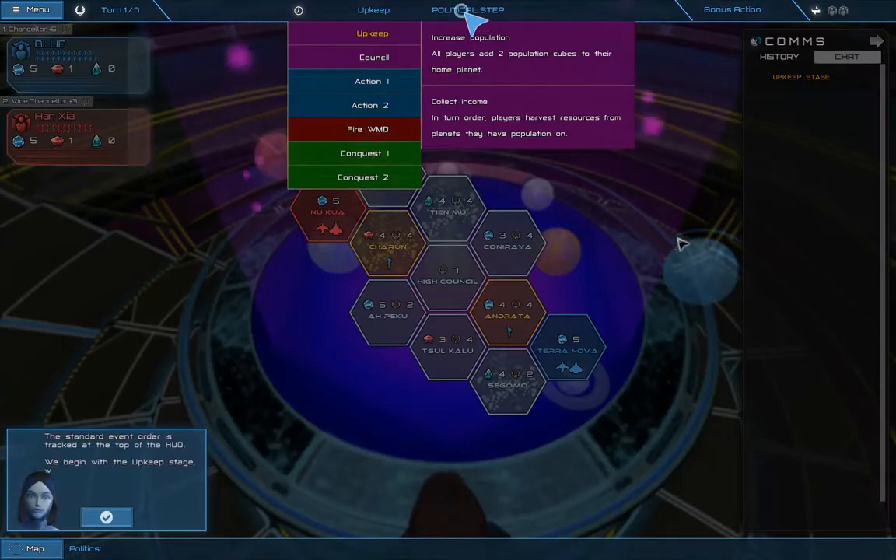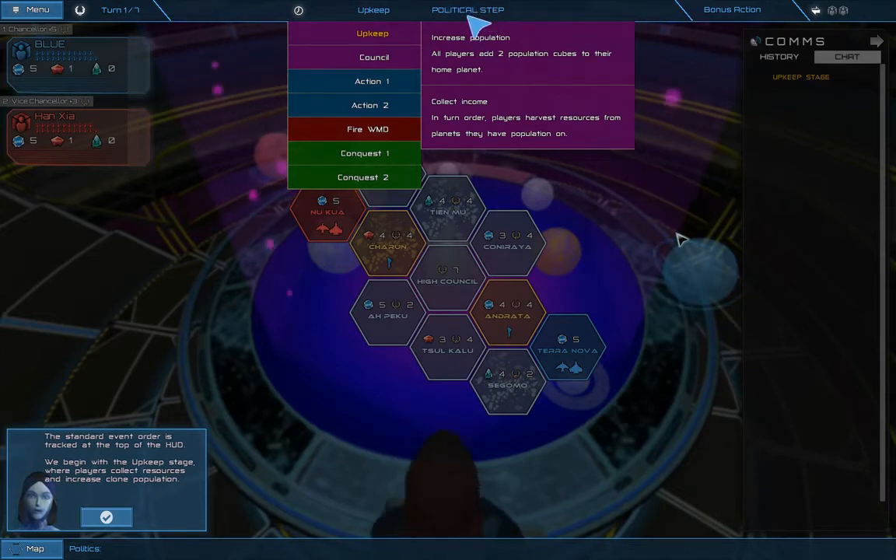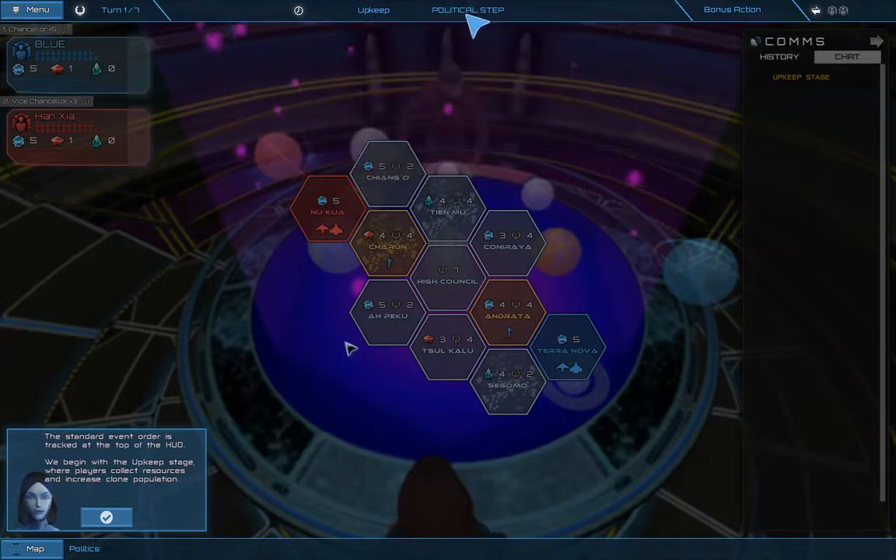The standard event order is tracked at the top of the HUD. We begin with the upkeep stage, where players collect resources and increase clone population. I'm clicking.